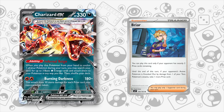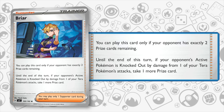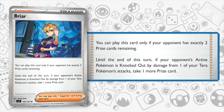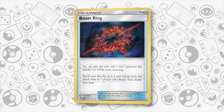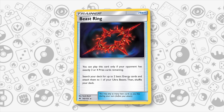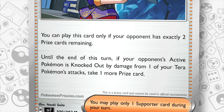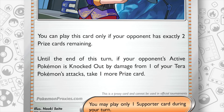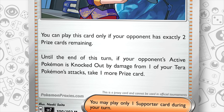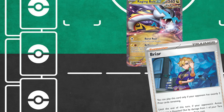This brand new supporter reads: you can use this card only if your opponent has exactly 2 prize cards remaining. During this turn, if your opponent's active Pokemon is knocked out by damage from an attack used by your Terra Pokemon, take one more prize card. This card reminds me of the old Beast Ring, which only worked when your opponent had 3 or 4 prizes. Briar has the same 2-prize restriction and should force everyone to reevaluate their prize maps when playing against Charizard, with a normal 2-2-2 prize map now being more dangerous due to Briar's extra prize card.